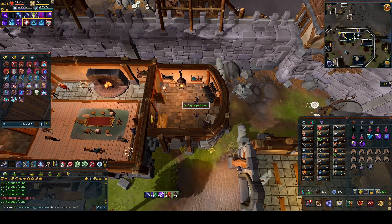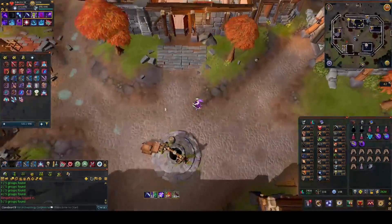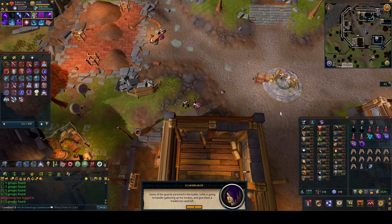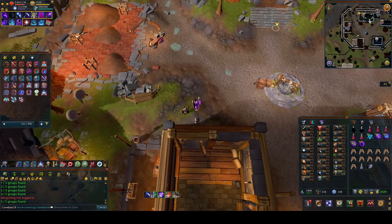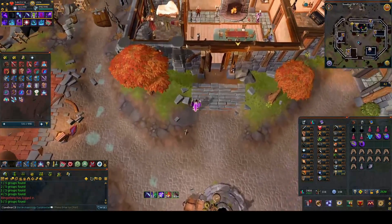Once you've got five out of five, head back to the guard house and speak to the Raptor once again. Then head into the town hall in the northern part and speak to Bill.